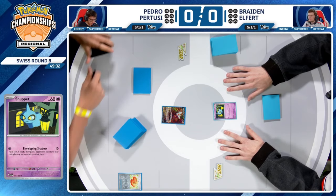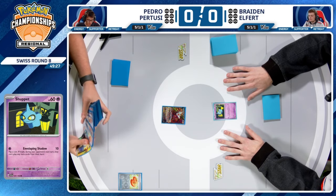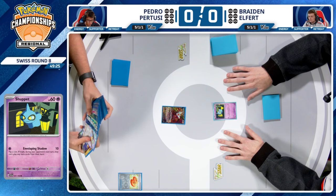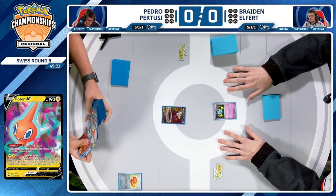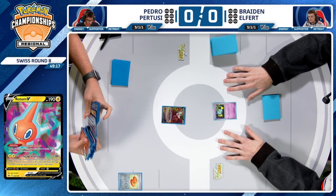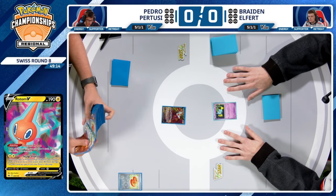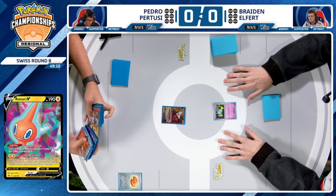He is starting things off on the left side of the table with that Rotom V in the active spot. One of the issues for Charizard in this new format with Battle VIP Pass rotating — you have a harder time getting Rotom V into play, so why not just start it, have access to that Instant Charge right away, and then follow it up with Buddy-Buddy Poffin, grabbing two Pokémon with 70 HP or less onto the bench. This is a pretty good start from Pedro.